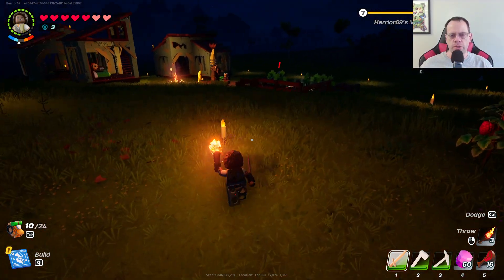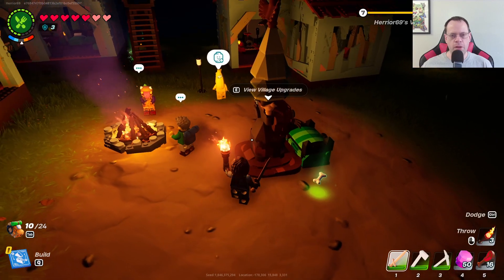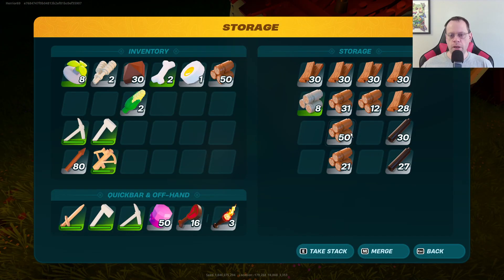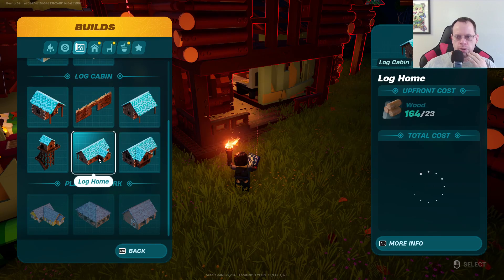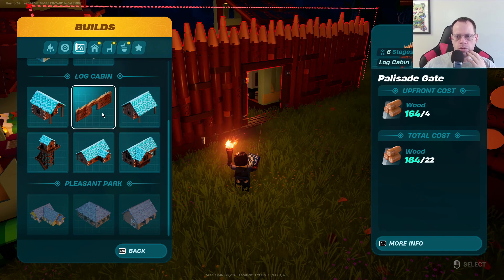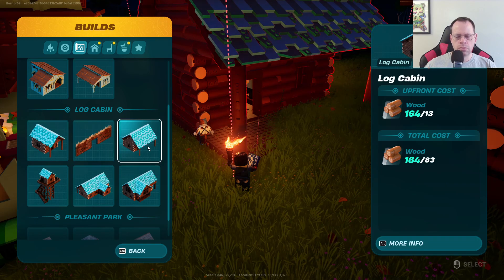It looks like I can upgrade my village again. Let's see the requirements — marble slab, rough amber. 'Gem found atop the dry valley mesas' — I don't know what a dry valley mesa is. How much more wood do I have? I can do some more building, I've got plenty of wood. Jumbo lodge — is that what I made? No. I could do a gate, but what good is a gate if I don't have any walls? Log cabin.